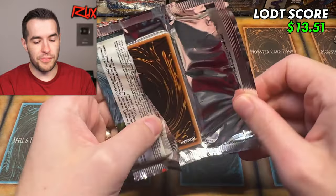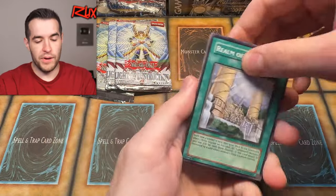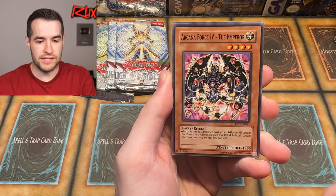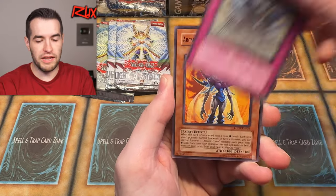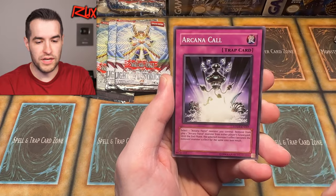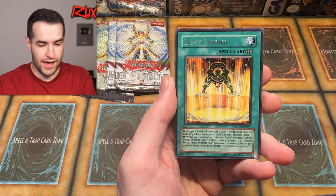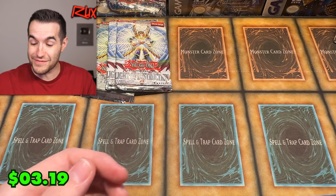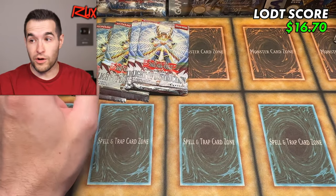Give us something in the Euro Packs, please. Realm of Light, Arcana Force 4 Fate, Miracle Flipper, De Fortune, Arcana Force 3 The Empress, Arcana Call, Demise of the Land, and Light Barrier — back to back Light Barriers. Four packs left, but we still have the first edition pack — don't worry guys, we still have that.